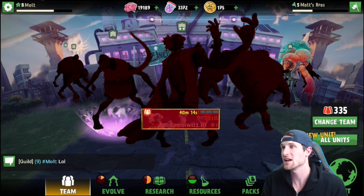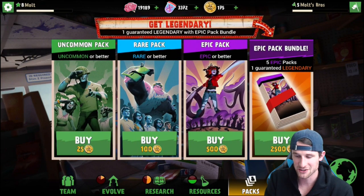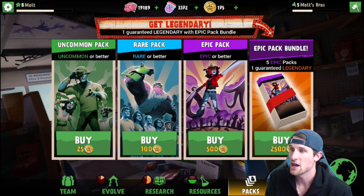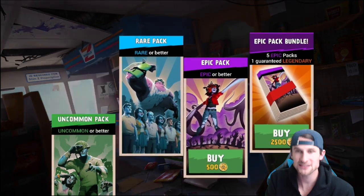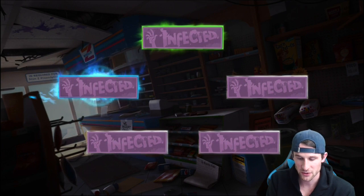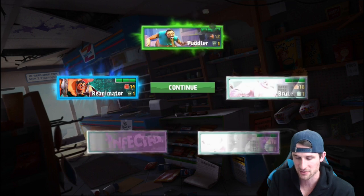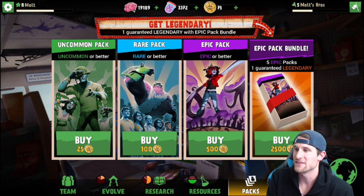We have these packs over here and we actually have 175 coins just from playing the game. I'm going to go ahead and buy this Rare Pack right here — let's open it and see what we get. It says Rare or Better. Hopefully we get something crazy! We got a Rare right here — oh, a Reanimator! I've never seen that one before. We also got a Puddler, a Brute, and so on.